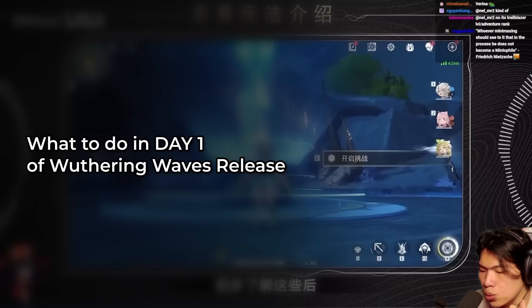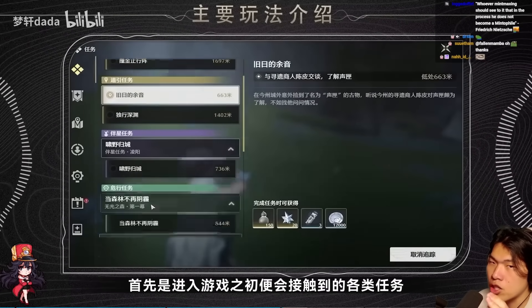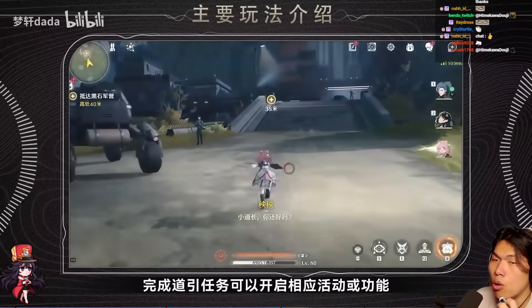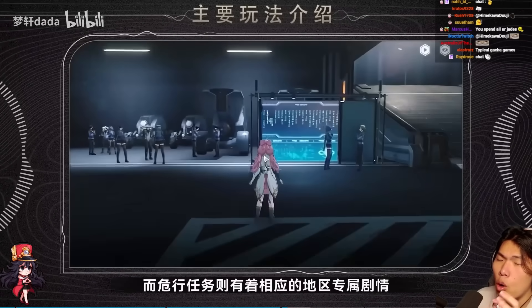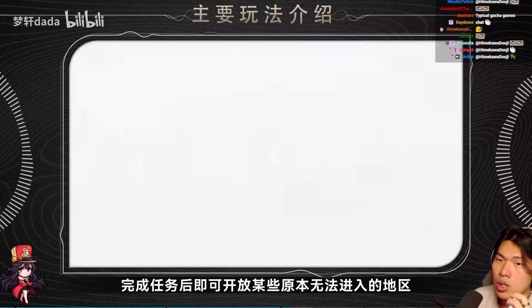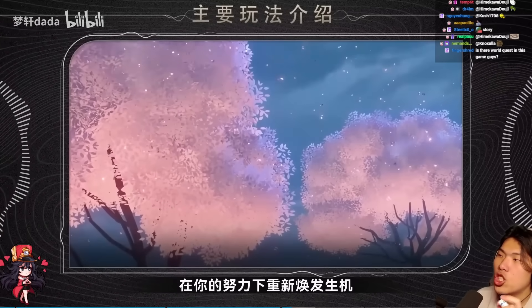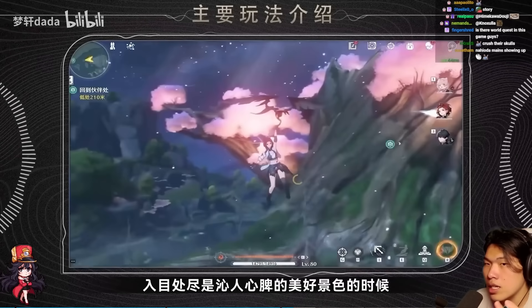This is what you should be doing on day one of Wuthering Waves. When you first go in, if you've been playing Genshin Impact, this is nothing new. You basically want to progress through the main story as much as possible, because the main story unlocks new maps, higher monster levels, and gives the most account experience for your Rover. The more you progress the main story, the more zones, maps, and enemy types you unlock, which makes your overall farming experience much better.